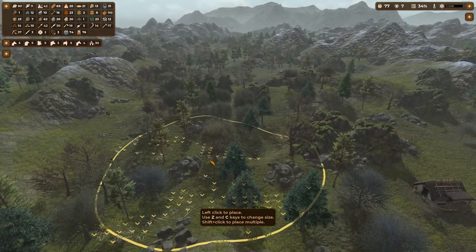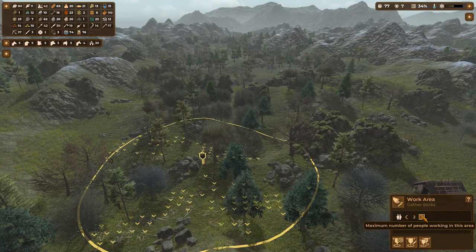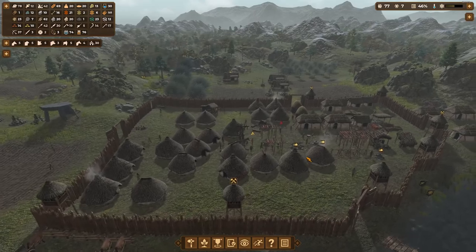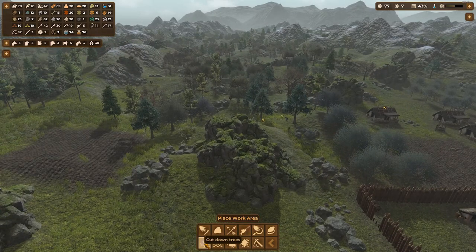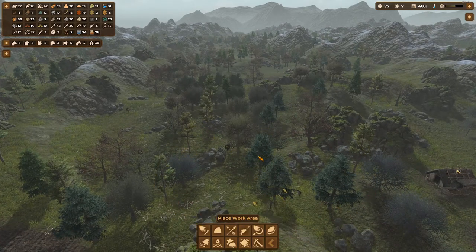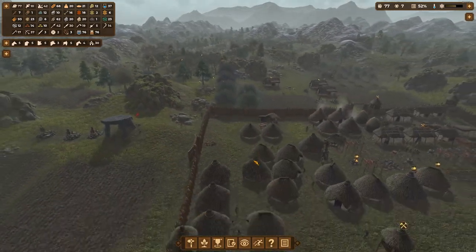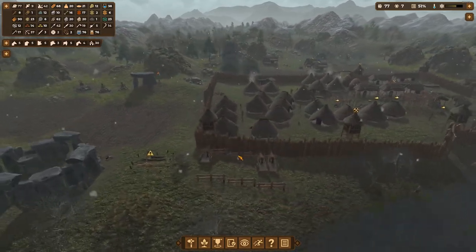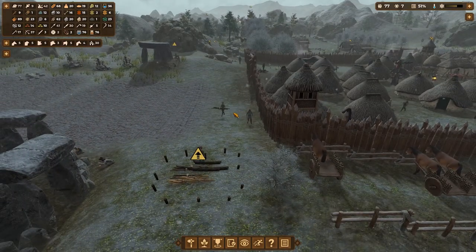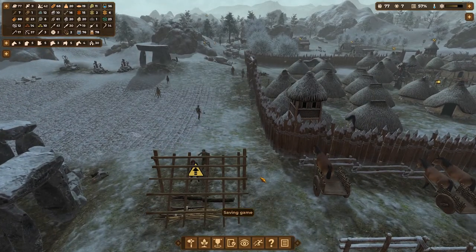Boy, you're gonna pick up these sticks - look at all these sticks. Better be picking up them sticks. Get like two people on there right now. I need more work areas for wood as well. Get like three people there. I have plenty of sticks now - look, here comes a dude. Boom - look at that, they're building. Here we go, about to brew some beer.